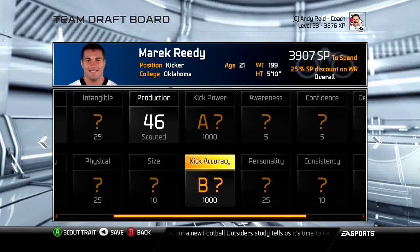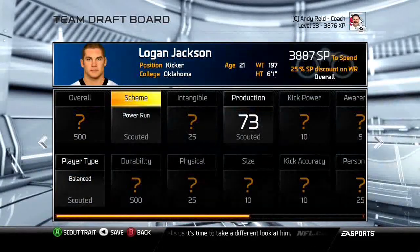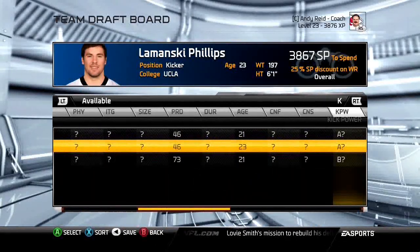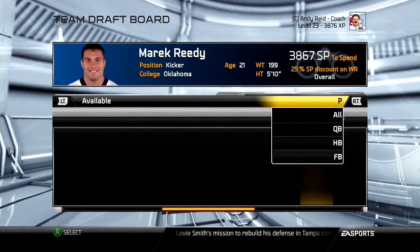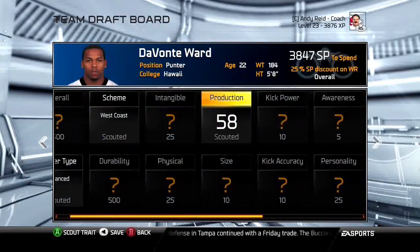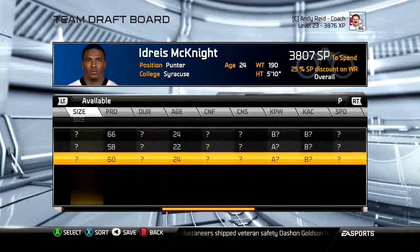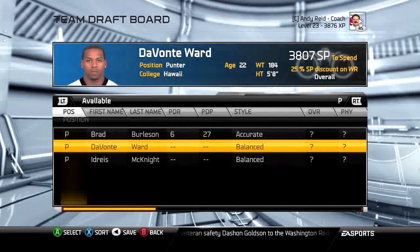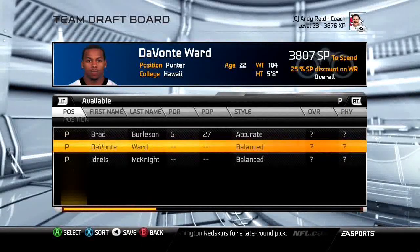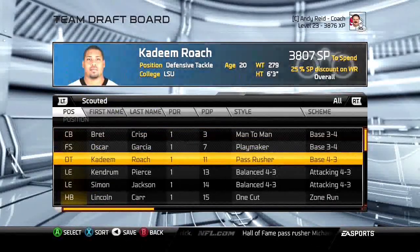For kickers and punters, it only costs 20 points — just scout kick power and kick accuracy; awareness doesn't matter. I do this for every draft even if I already have a good kicker. If you find an undrafted player with A kick power and A kick accuracy, that's only 60 points total per specialist. Three kickers and three punters is 120 points total — definitely points you can spare.